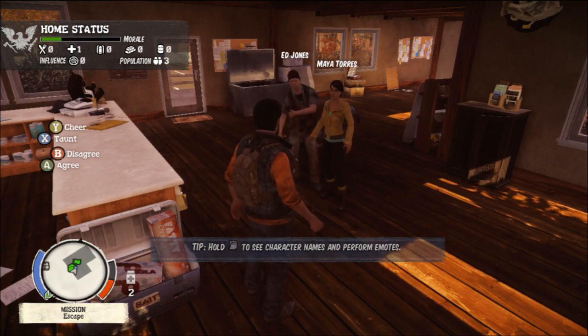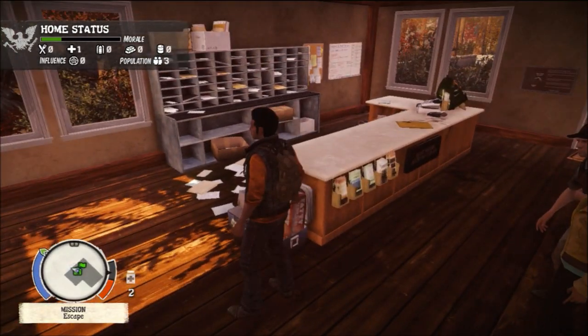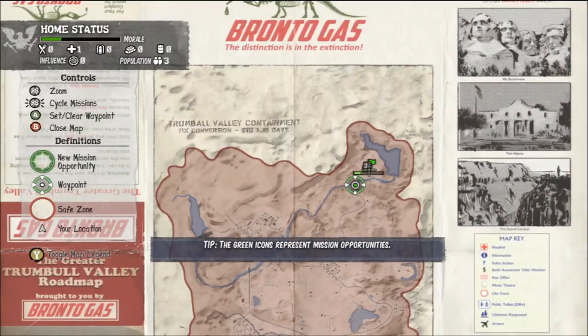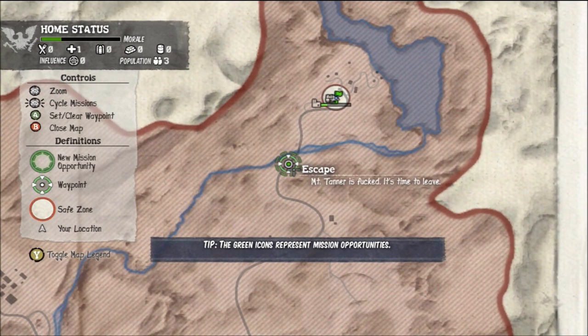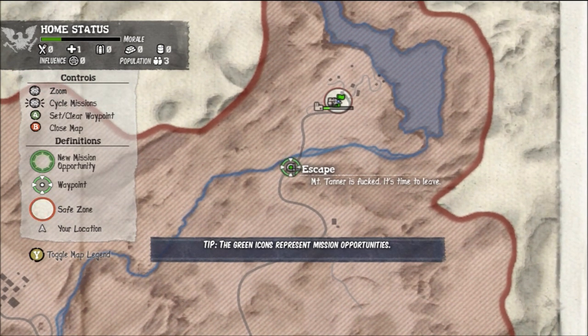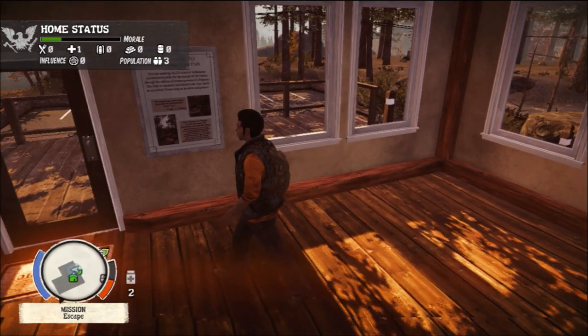Doing motions: cheer, taunt, disagree, agree. Okay that's pretty cool. So where are we going to head now? Looks like the game wants us to escape Mount Tanner. Mount Tanner is done — it's time to leave. That's brilliant.